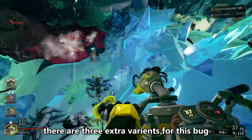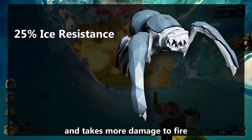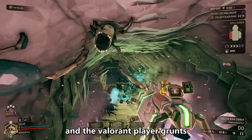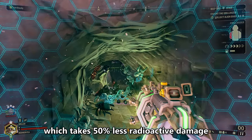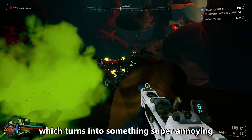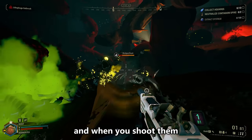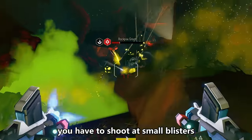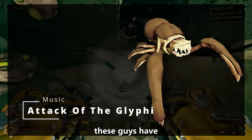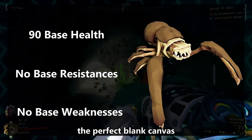There are three extra variants for this bug: the Cold variant, which takes 25% less ice damage and takes more damage from fire; the radioactive variant, which takes 50% less radioactive damage; and the Rockpox infected grunt, which doesn't die when you shoot it normally — you have to shoot at small blisters across its body. These guys have 90 health and no resistances or weaknesses — the perfect blank canvas.